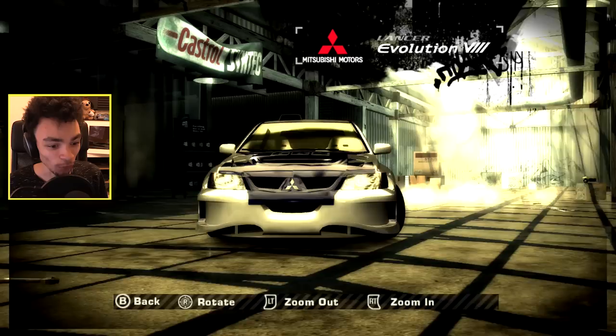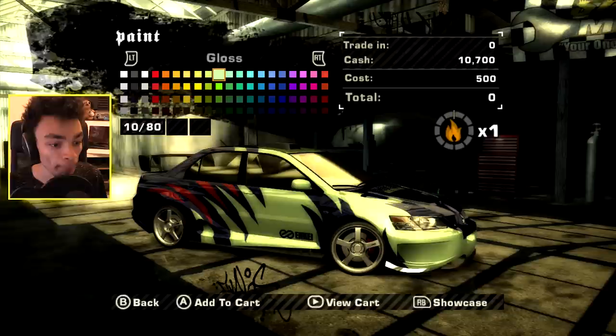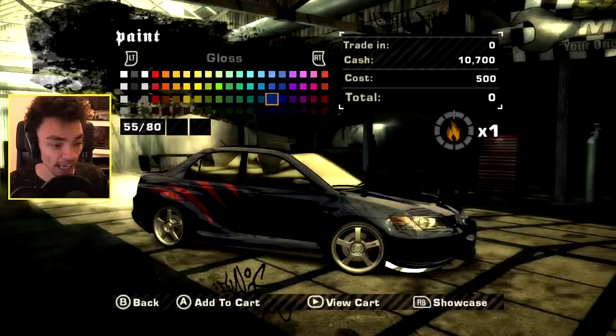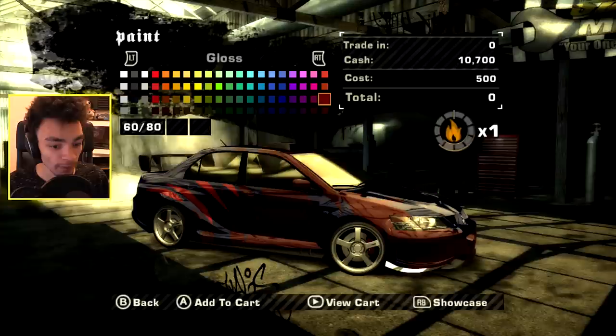I wish it didn't have as much junk in the front because that's a little bit weird. I kind of want to go through the paints just to see if we can get a cool paint, because what we did to the RX-8 was beautiful. Honestly, it looked amazing. So I want to go through some of these colors and see if we can get something similar going. I doubt it because this car is going to look a bit weird if we add in some more colors. I want to try red - red might be a cool color. Honestly, I think it looks better without actually changing anything.